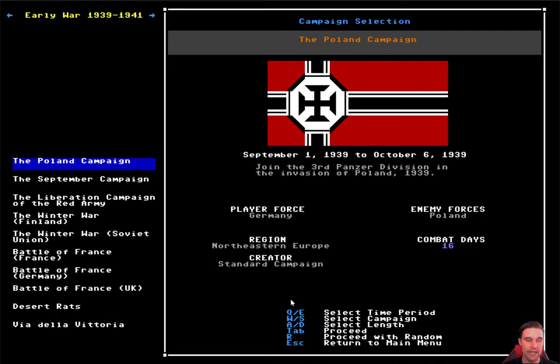In the main menu and throughout virtually any interface in the game, any time you see this particular shade of light blue it is highlighting a key command — both in the sense that it's important and it's a key on the keyboard. Q and E switch between time periods, W and S go up and down through the list. A and D select campaign length, allowing us to play as short as three days or a full campaign of 16 days. Tab proceeds with our selection, R selects a random campaign, and Escape returns to the main menu.